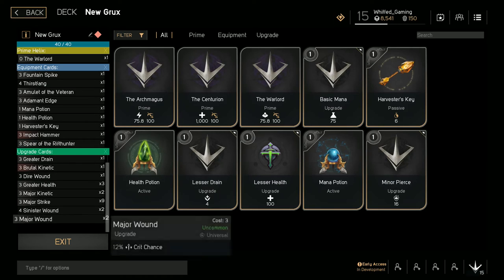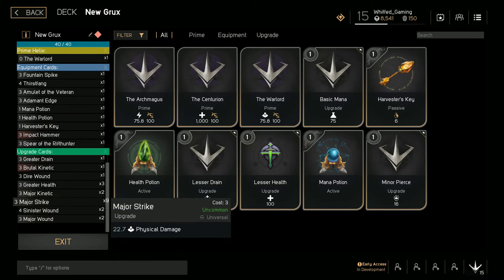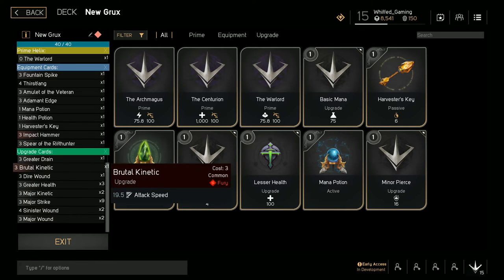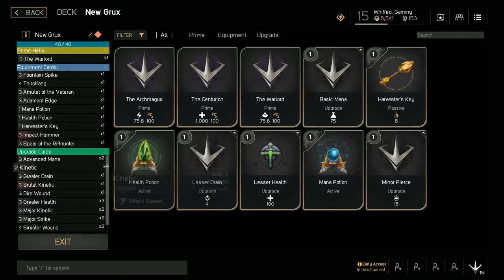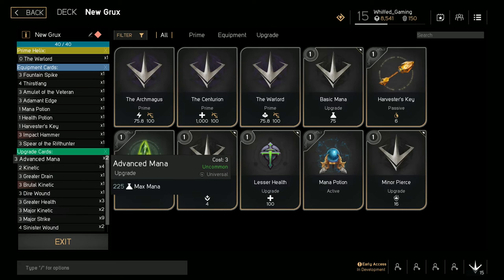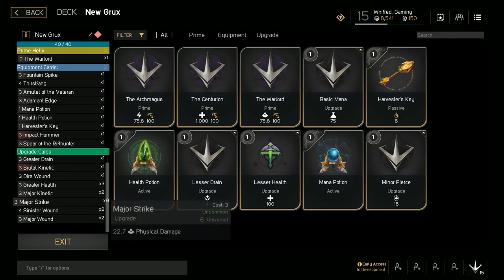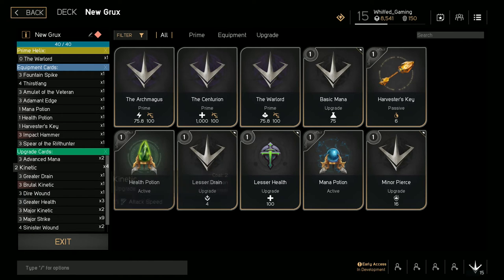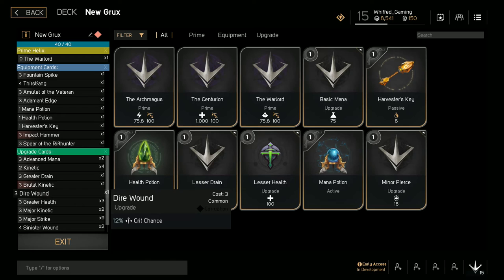For upgrades: Major Strike, Sinister Wound, Major Wound, Major Strike, Kinetic, attack speed, health, Dart Wound, crit chance, attack speed, Greater Drain, Kinetic, and Advanced Mana. A lot of my upgrades are 3-cost — I feel like Grux has enough lane clear to gain more points than anyone else in the game, and actually be able to sustain all these upgrades and still be viable.